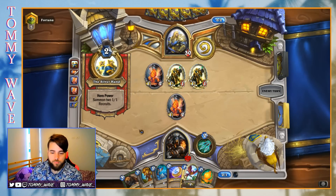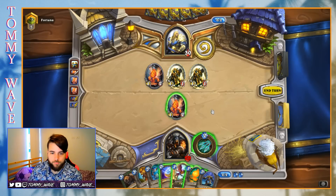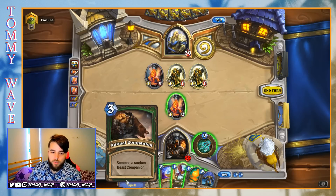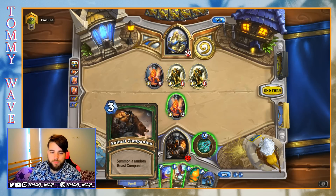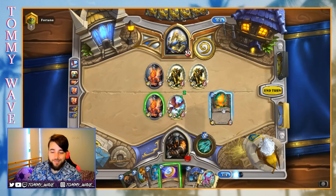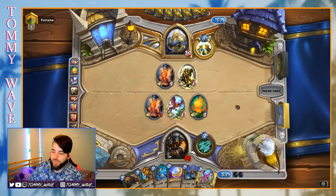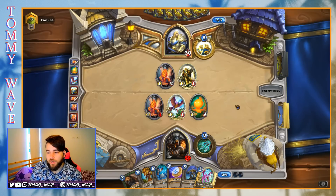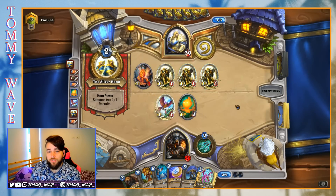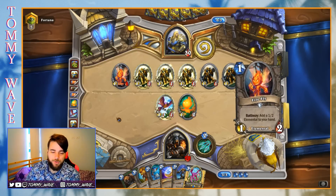Reporting for duty! We really only want Misha, so I think we'll save our coin. Didn't know we were playing three Vicious Fledglings in this deck! Pixie would have been an interesting option — my concern is that if they have Unidentified Marowgar, it's really bad for us. Reporting for duty — I think this is really bad for us as well.